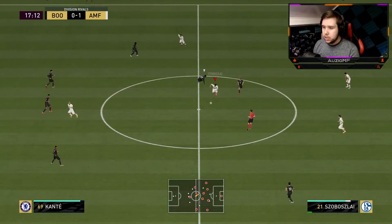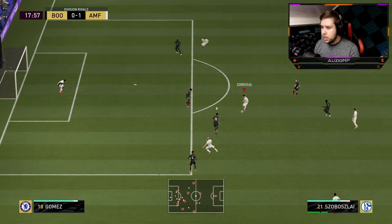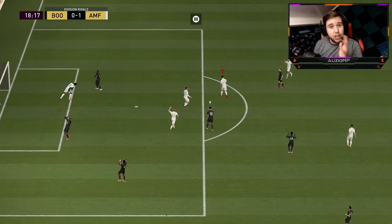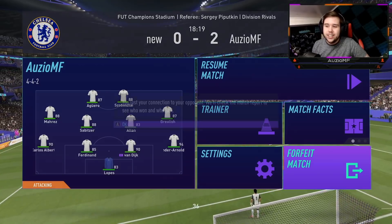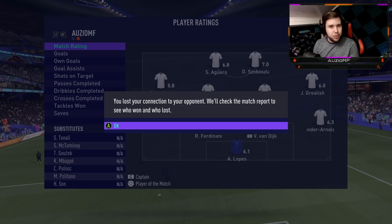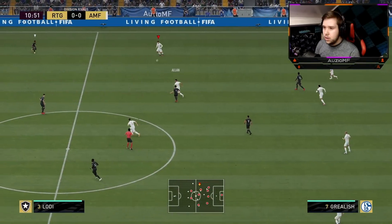Going for that turn, pinging the ball through the middle with the 4-star weak foot — perfect. Going for the fake shot, quick turn, finesse shot — no finesse shot trait, just keep that in mind. And the opponent is going to rage quit — understandable, if I conceded a goal like that 18 minutes in, I'd say bye too.